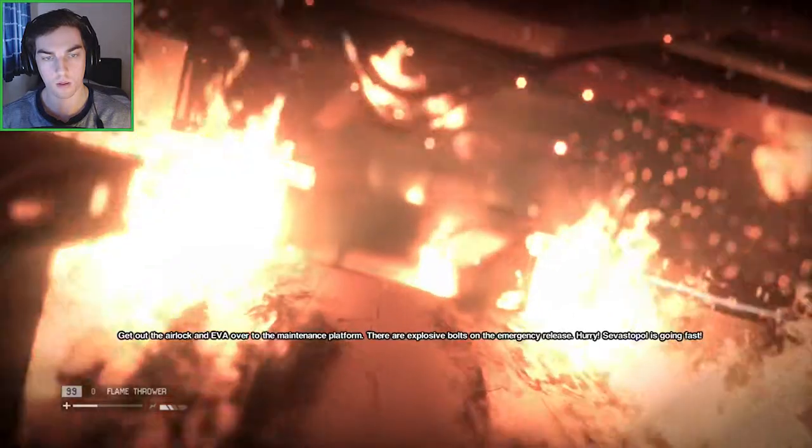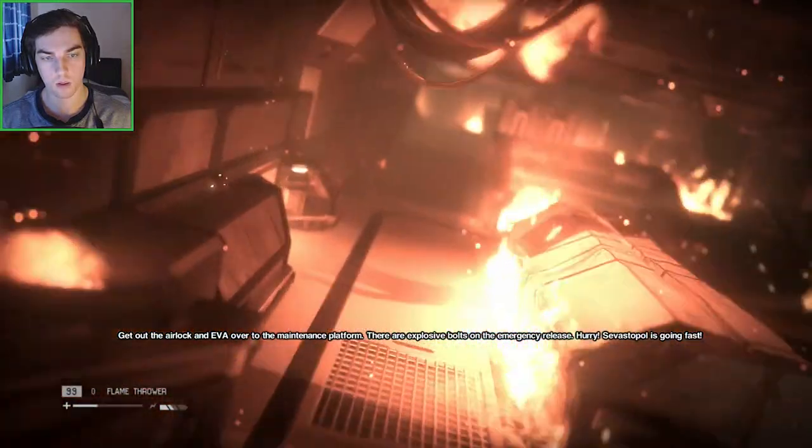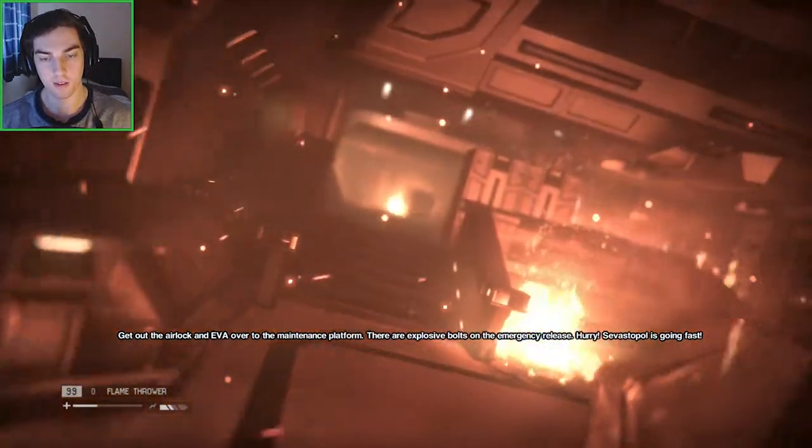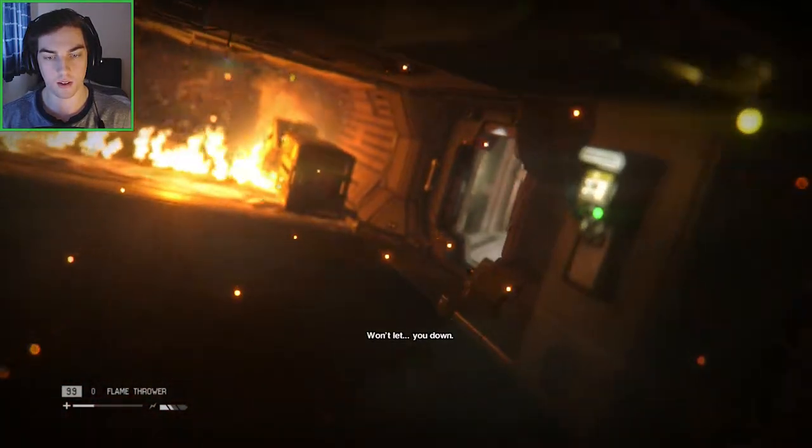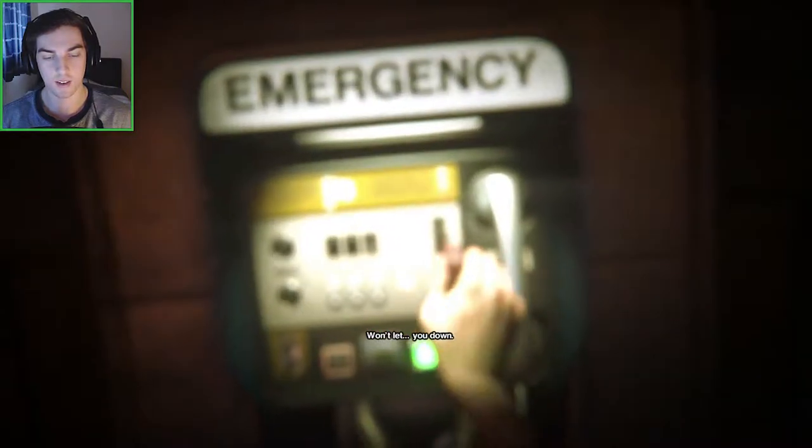What do you need me to do? Get off the airlock and get over to this platform. They're in slow support until the emergency release. Hurry! The basket is going fast! Save quickly. We'll let you down!